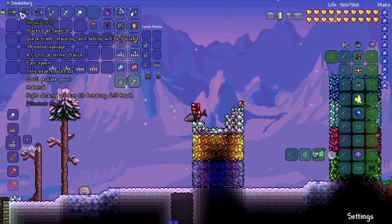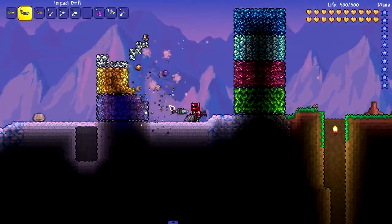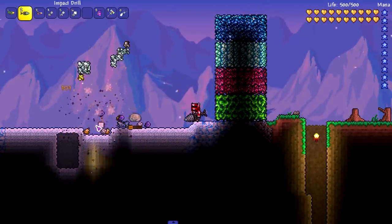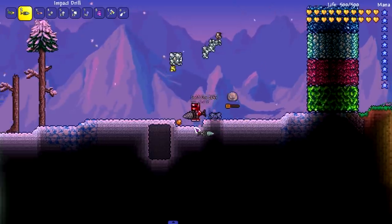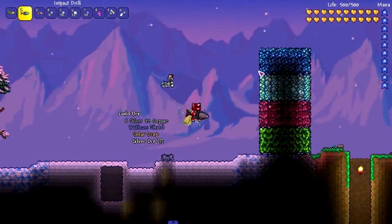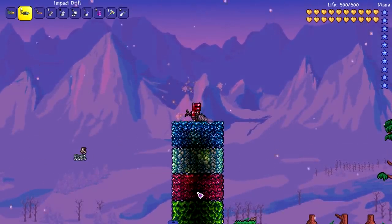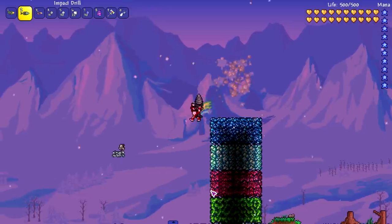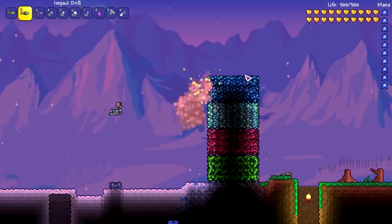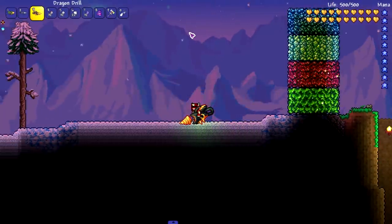Moving on to the Impact Drill from Thorium — it has 200 pickaxe power, so it's actually really good. You right-click and it shoots a rocket, and it's insanely good for mining. I thought it might be able to mine chlorophyte, but it looks like I spoke too soon on that one.